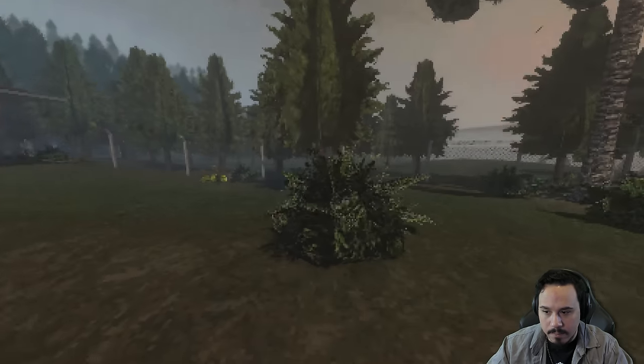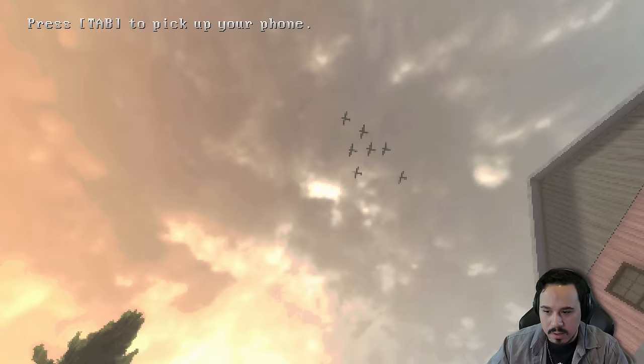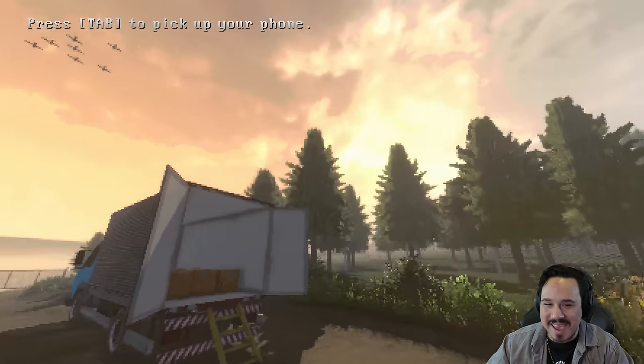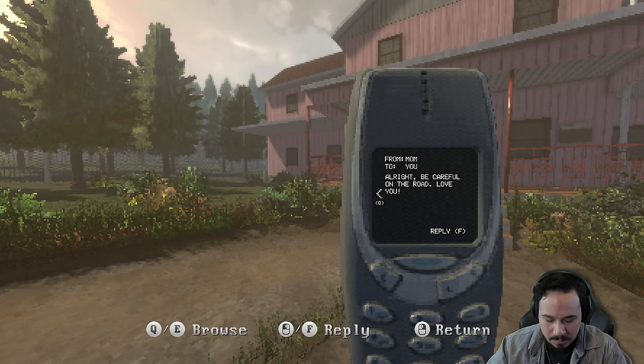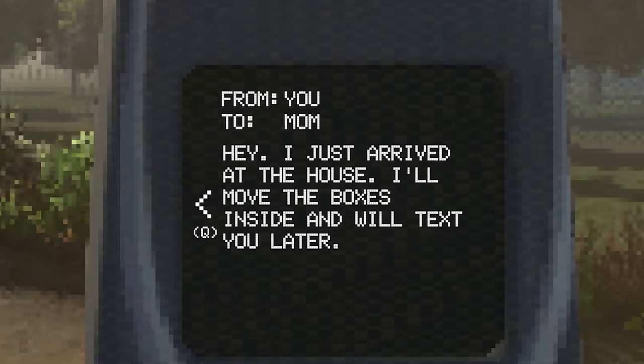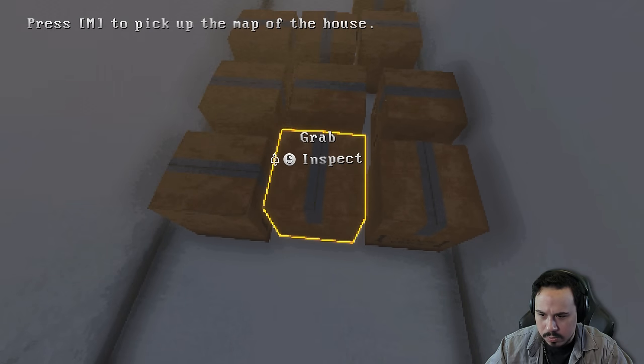Whoa, here I am. There's the house — oh wow, look at that. Those just look like planes but okay. Press tab to pick up your phone. From mom to you: 'All right, be careful on the road, love you.' Reply: 'Hey, I just arrived at the house. I'll move the boxes inside and I will text you later.' I didn't know what I had to do.